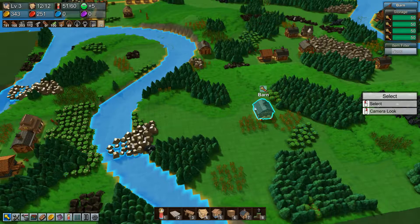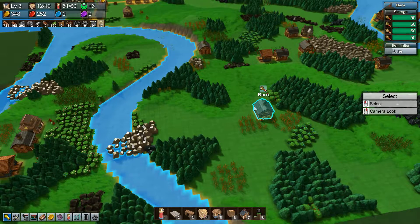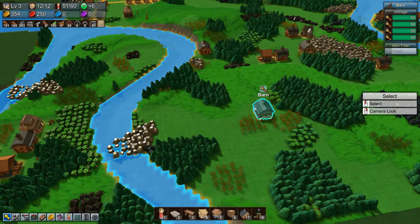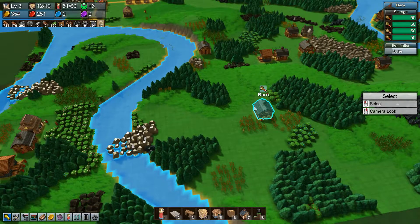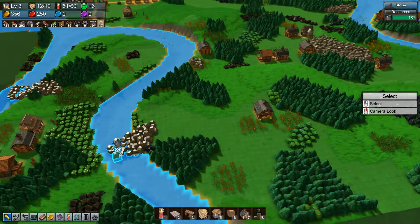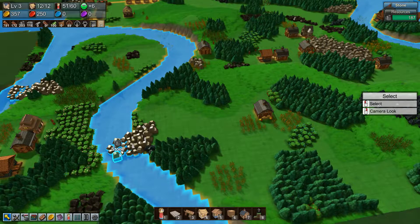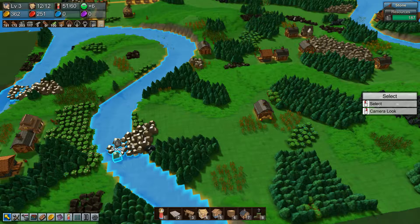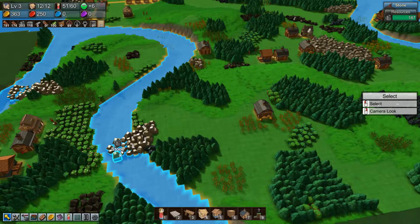No terraforming, no deleting resources — pretty much the challenge. The one exception for deleting resources is stones that are in water: you can't farm them, you can't get them, it's impossible. So those I'm going to be able to delete, because I am going to want to use boats as a way of transporting merchandise, especially as we get later into the game.